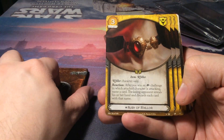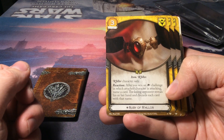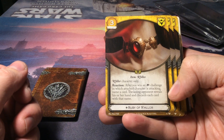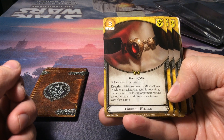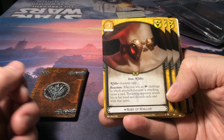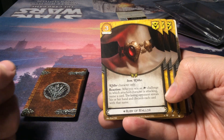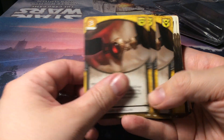Now we have the Ruby of R'hllor — R'hllor character only. It's an item for three gold. As a reaction after you win an insight challenge in which an attached character is attacking, name a card — the losing opponent reveals his or her hand and discards each card with that name.